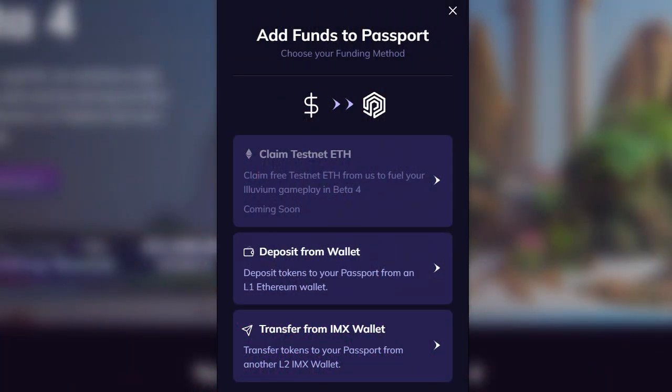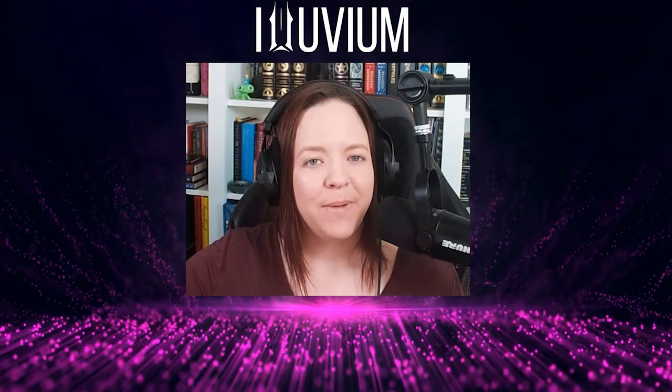I do want to make it clear from the get-go: you do not have to do this. When looking at Alluvium's testnet under Add Funds, we can see that Alluvium has added an area where we can claim testnet ETH directly from the team. Based on past experiences, this will probably be a daily allotment that you can collect to use however you wish. This video is simply for those who don't want to be limited.